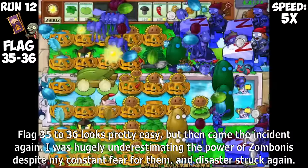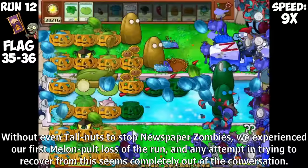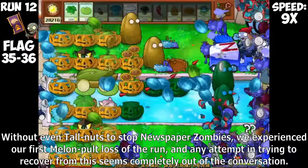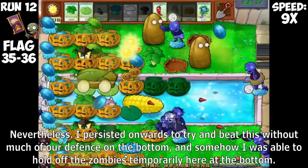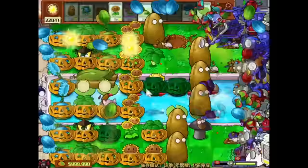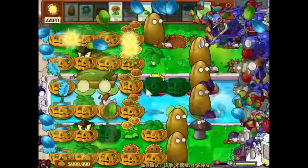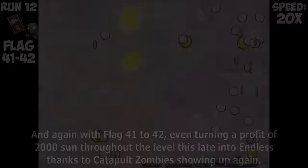I was hugely underestimating the power of Zombonies, and disaster struck again — my Doom Shroom got frozen again just before it was able to detonate. This was absolutely devastating as Zombonies basically crushed about half our entire defense. Without even stopping Newspaper Zombies, we experienced our first Melon Pult loss of the run, and any attempt in recovering seems completely out of the conversation. Nevertheless, I persisted onwards to try and beat this without much of our defense on the bottom, and somehow was able to hold off Zombies temporarily. The next two flags were going to be incredibly easy with only Digger Zombies as the major threat.